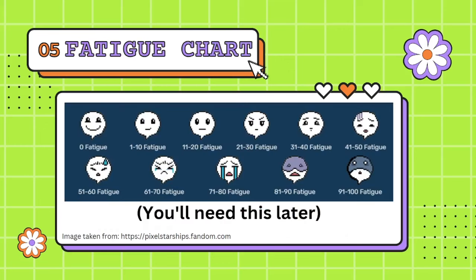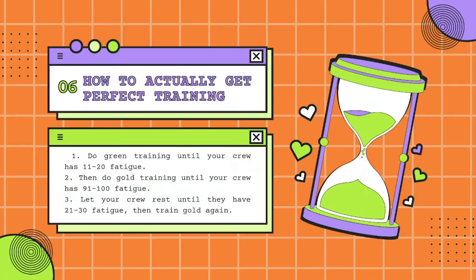This is a fatigue chart. Once you're doing your training, you'll want to look back at this chart and maybe memorise some of the faces, because this shows you how to follow the guide — you need to know how much fatigue your crew has in order to get perfect training. Step 1: do green training until your crew has 11 to 20 fatigue, which you can see on the chart.